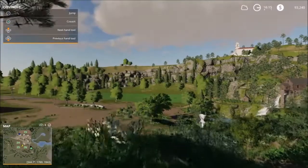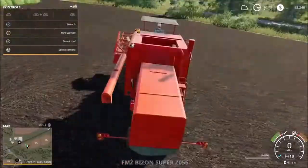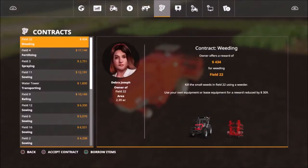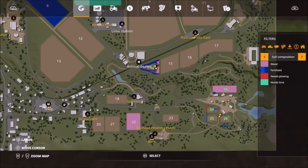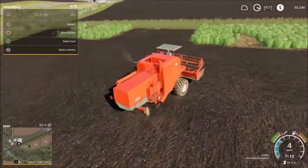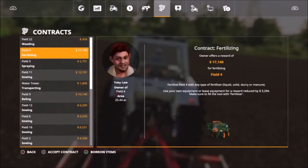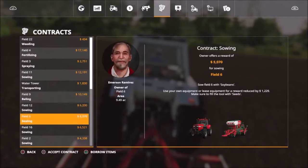Welcome back to Farming Simulator 19 on PS4. This is day 94. We've harvested some of our crops, which sold some of our soybeans. There's still a little bit left to pick, but it's not ready yet. So while we wait, let's earn some money.